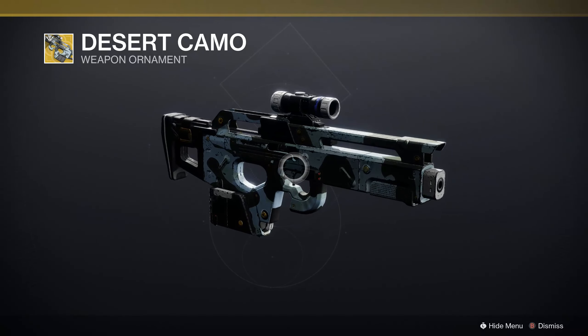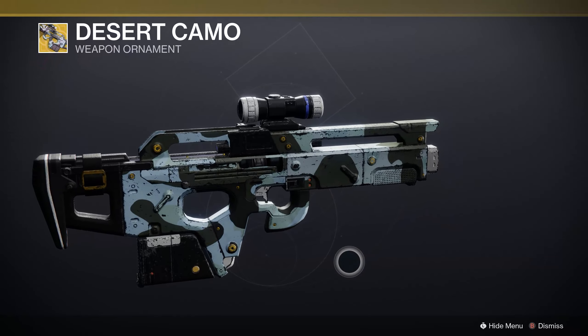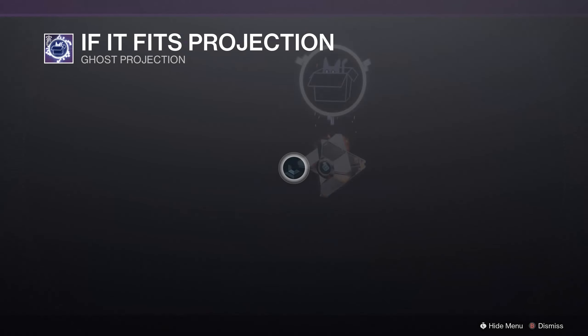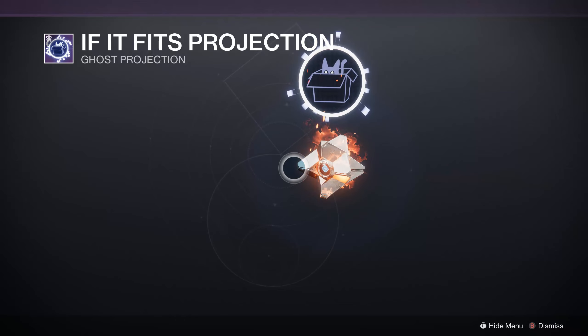We also have the Desert Camo ornament for Mita Multi-Tool — quite an old ornament, all the way back to Season 5 — but a pretty solid look for Mita, literally only used by people in the Crucible. And lastly, as always, the If It Fits projection — one of the few projections I'd say to get, just because it's a cute little cat 'if it fits I sits' reference.